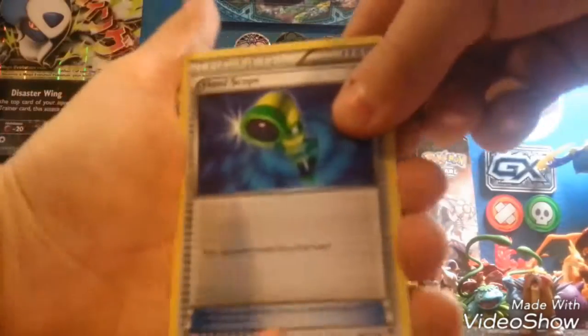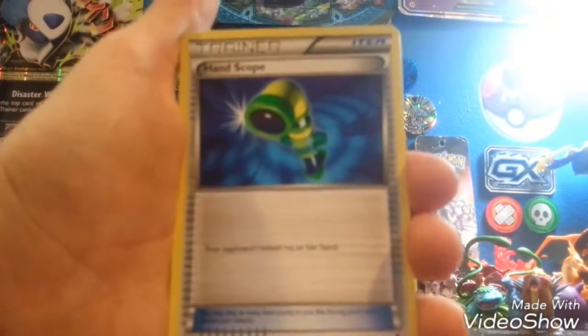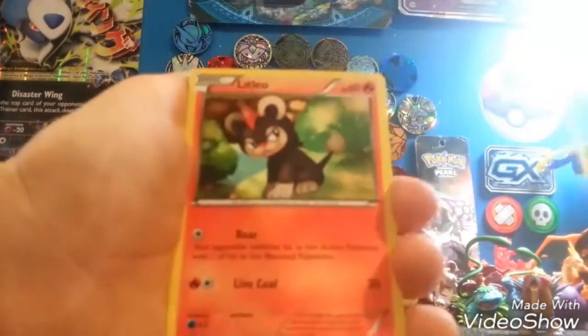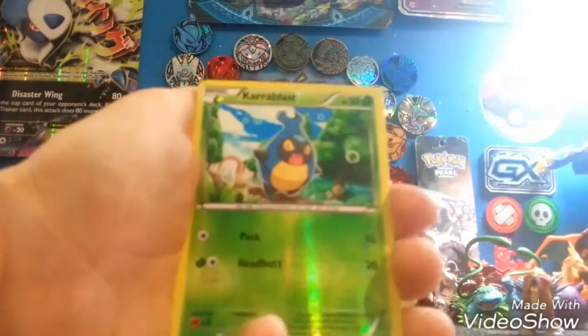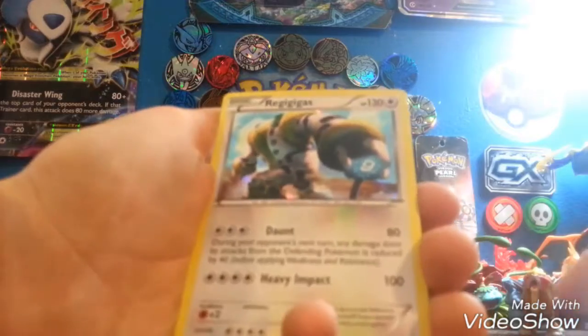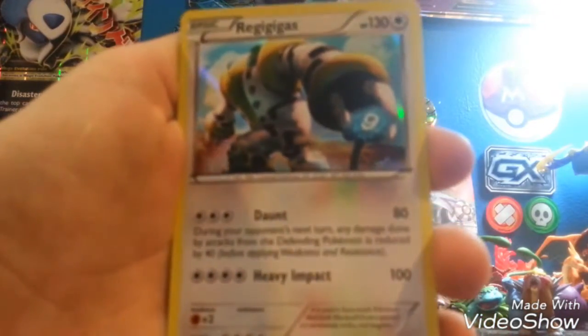So we got a Hand Scope, Target Whistle, Trick Coin, Fletchling, Moona, Goomy, Litleo, a Furfrou, a Reverse Carbuncle, and a Regigigas Hollow right off the bat. That's a cool Hollow actually - you guys can see that.